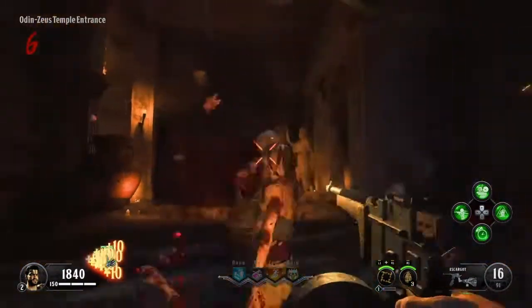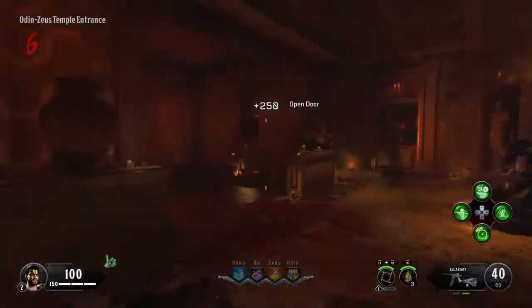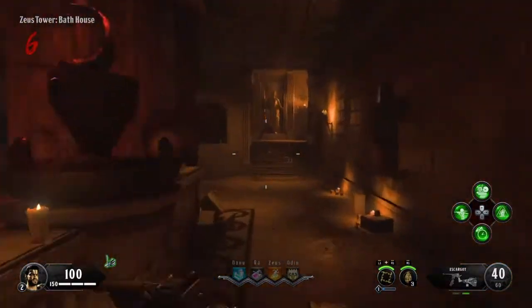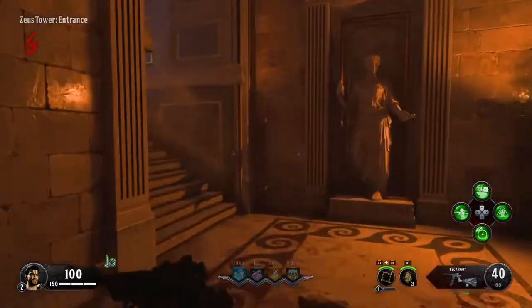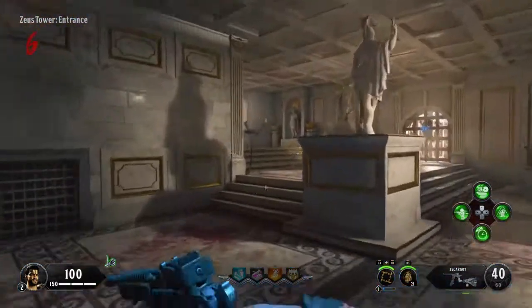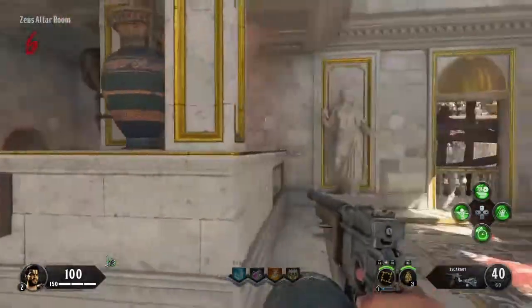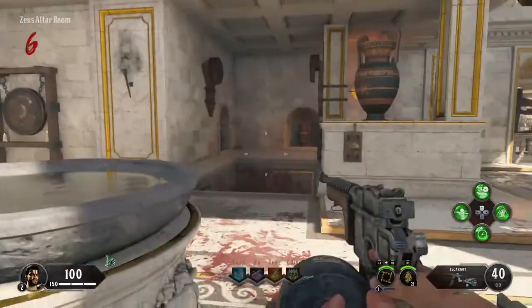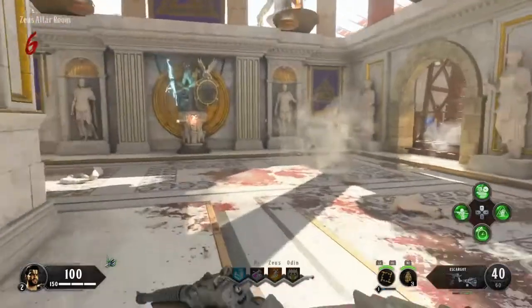The next step will be to follow the staircase all the way back downstairs and go to the very basement of the building. You want to take a right, hit the first door, and then continue going until you find this little room where I am. Open that door, follow up these staircases. Once you go all the way up these staircases, do not bother with the side door that leads back to spawn. Find the gong that is hidden right behind you — activate the gong.